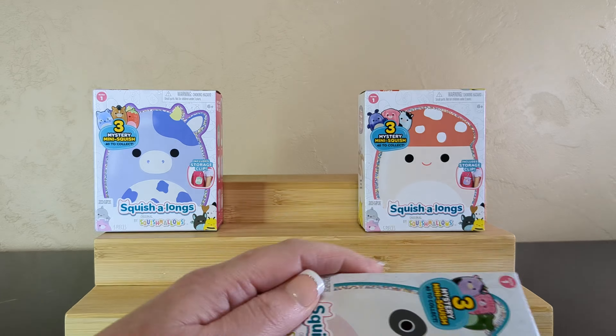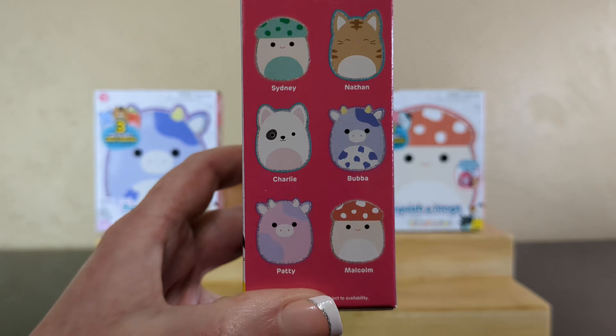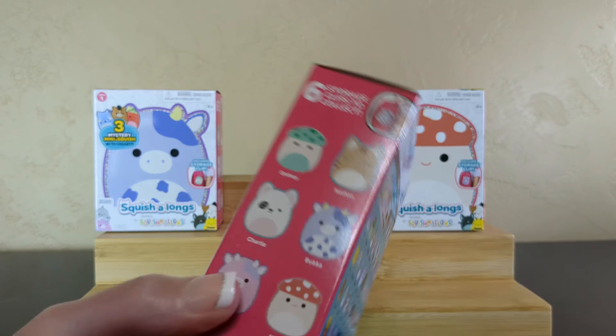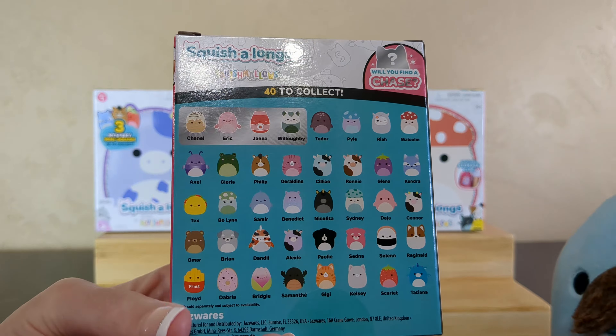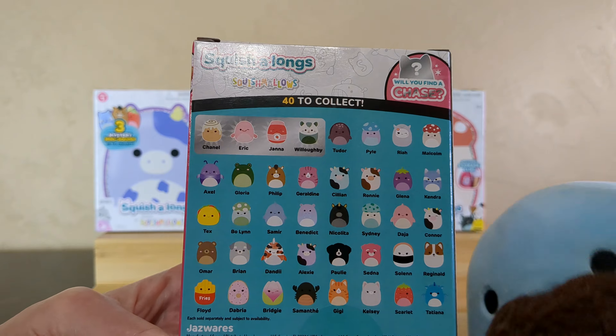So here we have Series One. We are going to find six storage clips to collect, and I was curious if they match the outside of the box. These are the only three boxes that were available in the case I was looking at. So these are the six clips we can find, and then we are going to get 40 Squish-alongs. That's quite a bit.